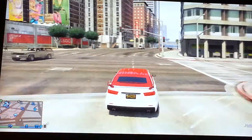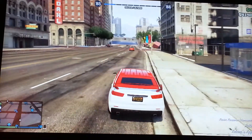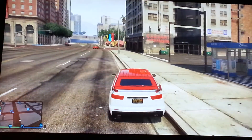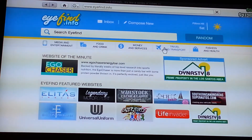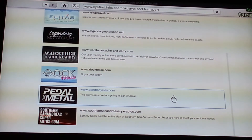So first, what you're going to need to do — I won't be able to show you, I'm sorry for that — but first, you're going to need to go to the internet, go to Travel and Transport, and go all the way down to Southern San Andreas Super Autos.